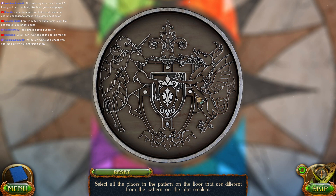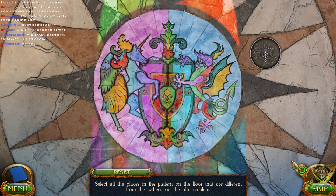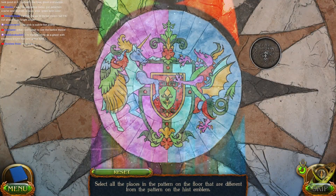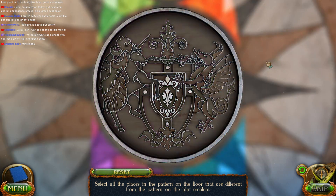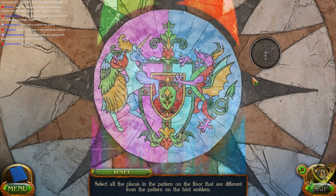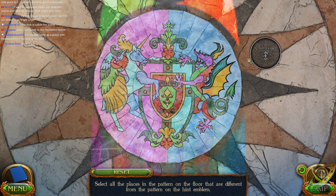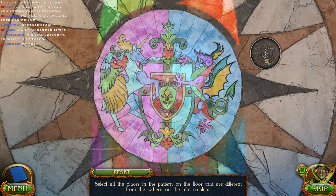Select all the places in the pattern on the floor that are different from the pattern on the hint emblem. Different — oh, good grief. So can I reset this? I don't know if that reset it. The reset button's a little close here. Okay, reset. So basically, whatever's different, right? The tail looks different. The wing is different. His face has got a tongue where it doesn't here. And the rest of it looks good. Flower is different — is the flower different? I kind of feel like the flower is different, but maybe not.